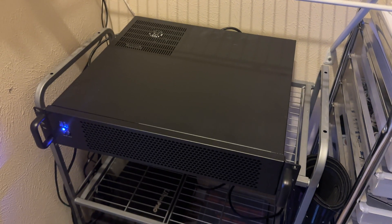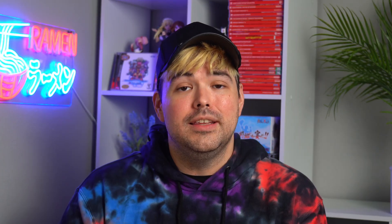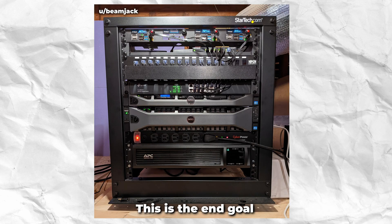For now this home server is going to live in this closet because I can't have it in the room where I shoot — the fan noises are annoying on camera. Luckily this closet door only gets closed when I do shoot, so there's plenty of airflow getting in there. Eventually I want a half-sized network rack in this closet with all the ethernet around the house coming directly here, so I'd have a patch panel, network switch, home server, UPS, router, and possibly a few other devices to control my house and life.